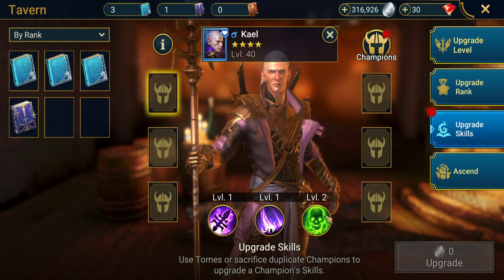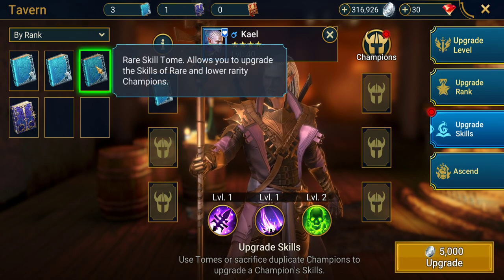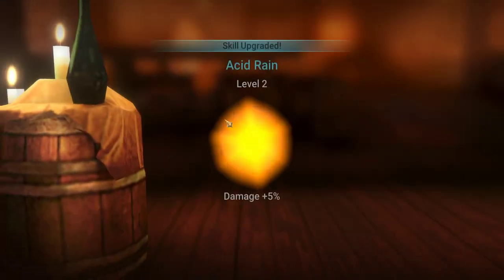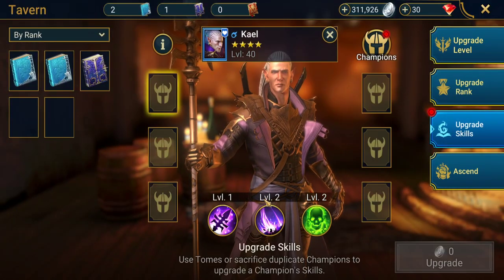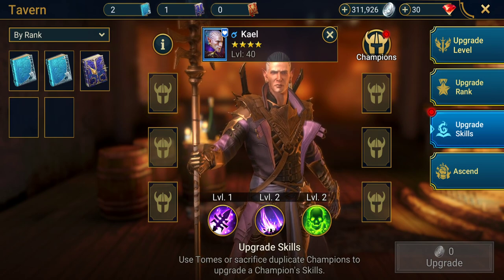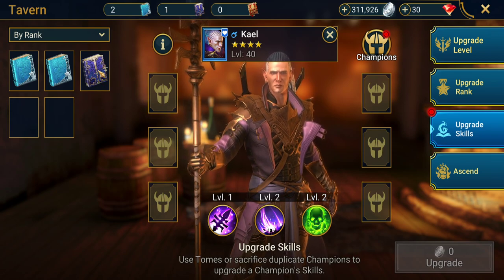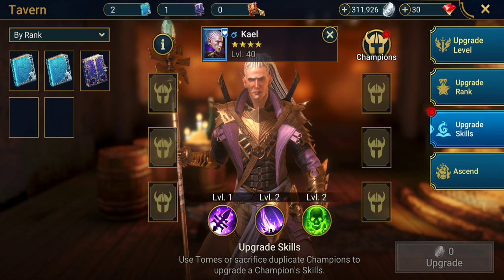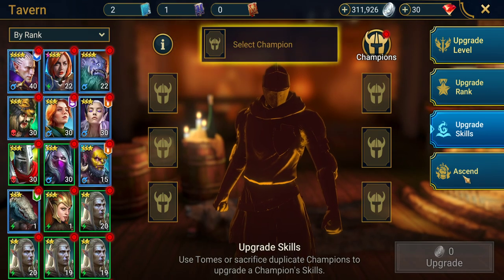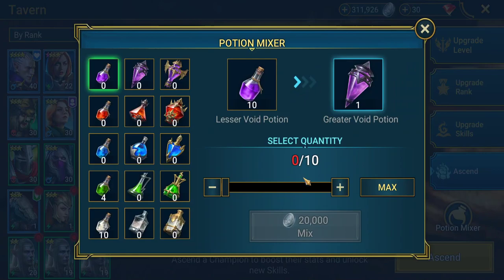Another way to empower your champions is to upgrade skills. Kael is the champion we're going to be using, so we can use rare skill tomes and throw one into him to upgrade his skills and make him more powerful. Word of warning: do not use epic skill tomes on rare champions — these should be used for epic champions only, as they are really hard to come by as a free-to-play player. Similarly, ancient tomes should only be used for legendary champions as they are extremely hard to get.